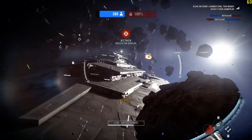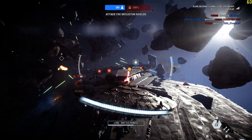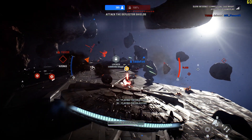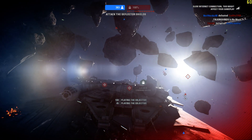Knock out the deflector shields to expose the command bridge. A few well-placed shots there could take out the entire ship. The midship deflector is our next target. They're going down!